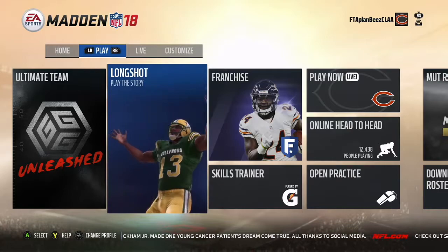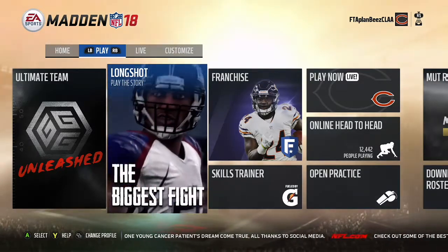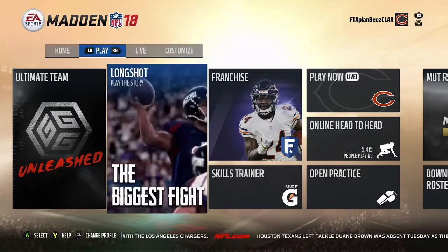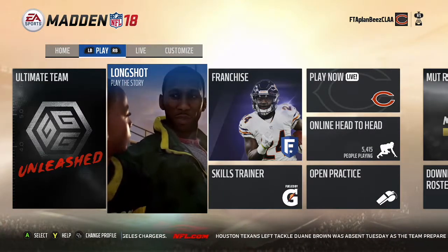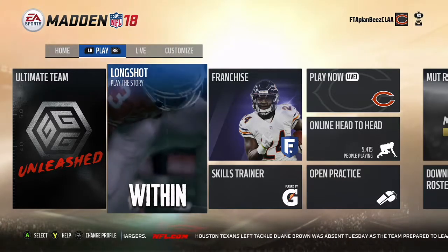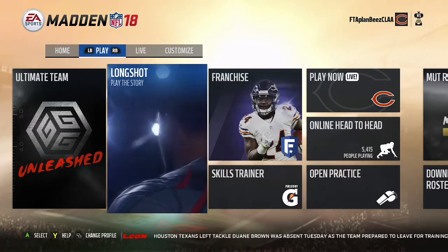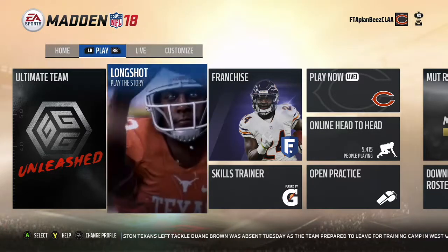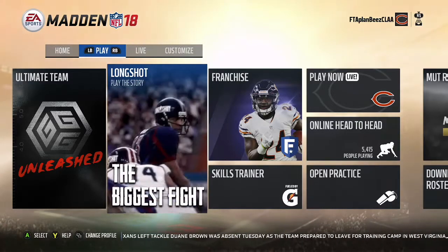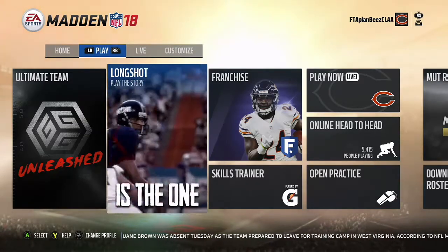We also have a new Longshot story — the first of its kind. It's a story mode that follows this kid that dropped out of college, Devin Wade. He went to Texas. It's very fun, I don't want to spoil it for you, but there are three different endings. Only 3% of the people who play the game the first time will get a special ending, which is really nice. I did like the story — they did a good job on that.